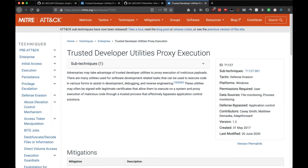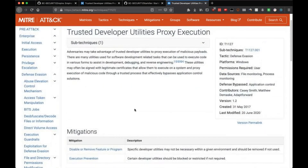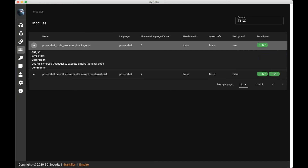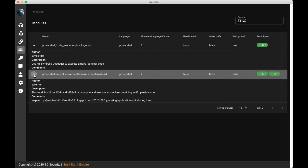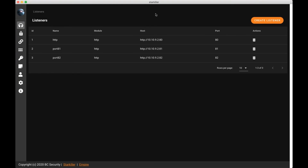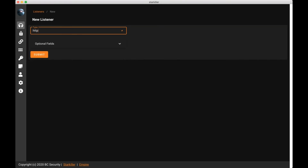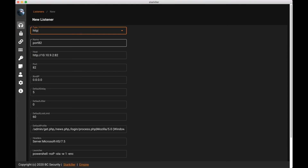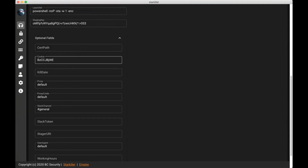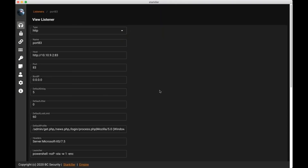I'm going to filter down by a MITRE ATT&CK technique and get the modules associated with that technique. Clicking into it brings us to the web page for that MITRE ATT&CK technique so we can get more information. If we expand an individual module, we can get the author information, the description about that module, and the comments often have a link back to the source material. This is the listeners list page — here we can see all the listeners already created in Empire. I'll go ahead and create another one: choose a type, and the form is pre-filled with all the defaults. Any optional fields are in an expandable context. I'll submit and that listener has been created.